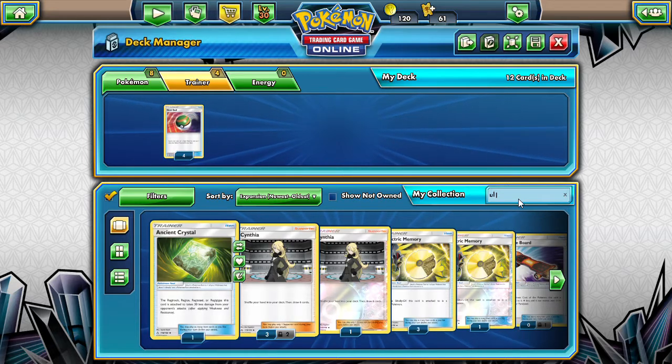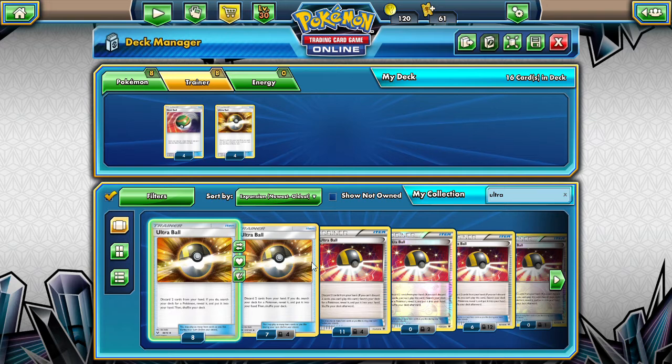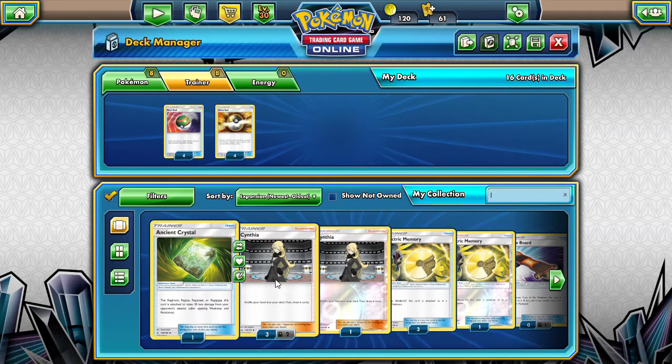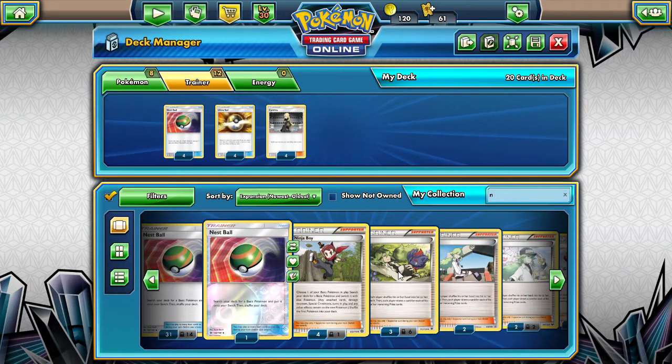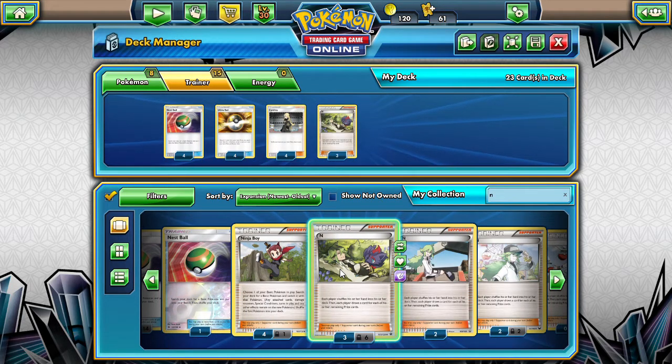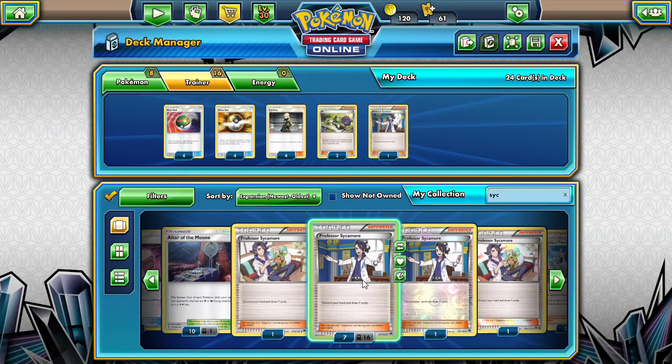Get four Nest Balls in there, four Ultra Balls. I'm going to go with ten draw supporters — four Cynthia, three N probably, and three Sycamore. Yeah, ten draw supporters is what we want.